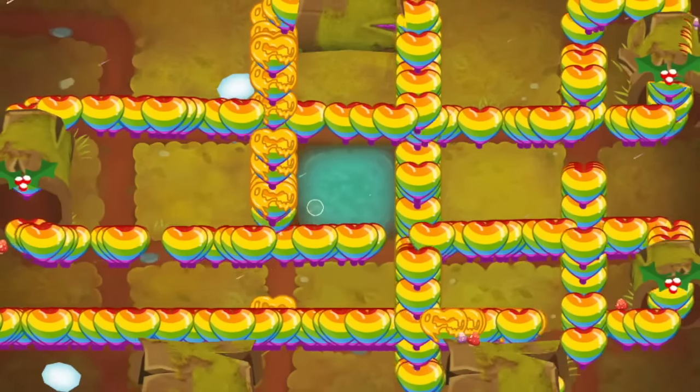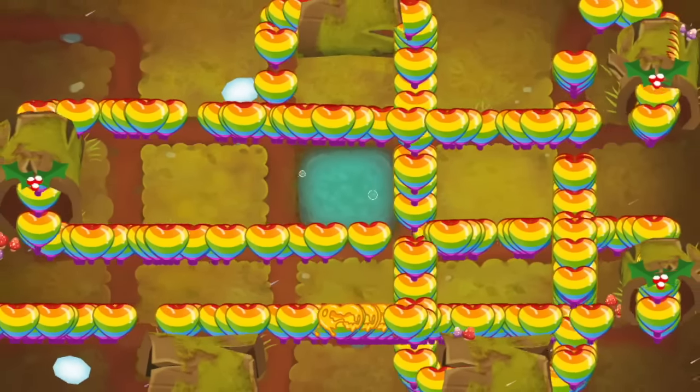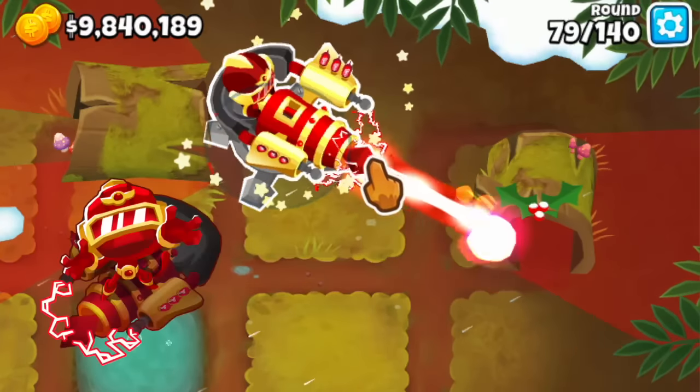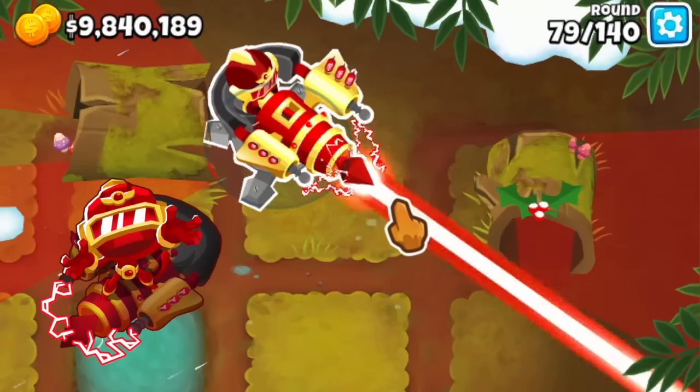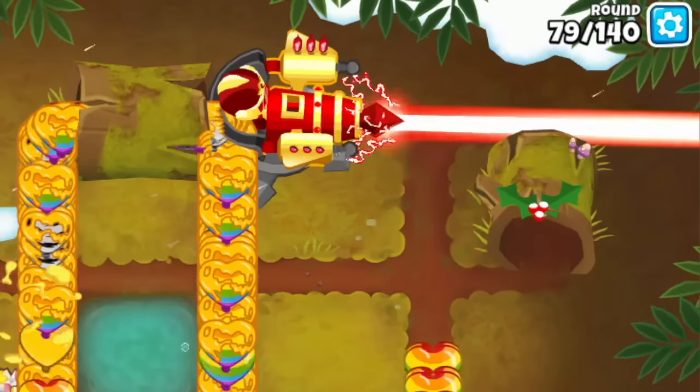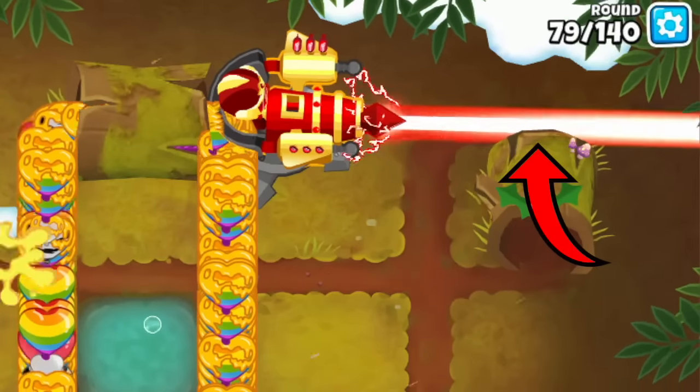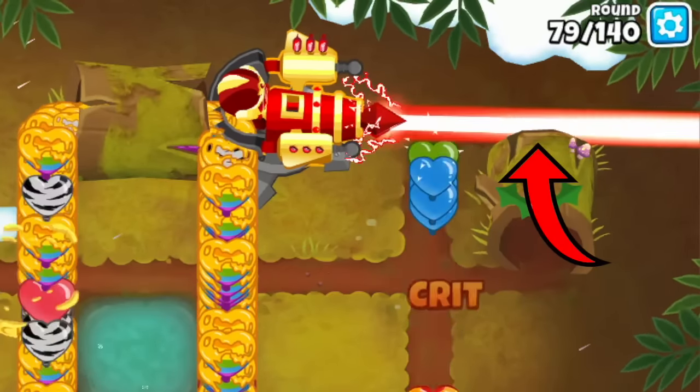The main issue with these farms is controlling them — if you let bloons regrow too much, they're going to overwhelm you in seconds. The best tower to control it is the ray of doom, which has 1000 pierce and instantly pops rainbows. I'm going to point my dartling along a line so that bloons are not going to be able to cross it when they reach it — they're all going to get popped there.